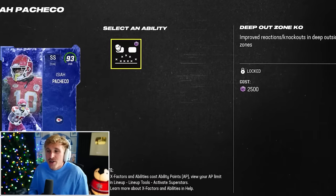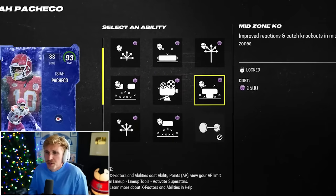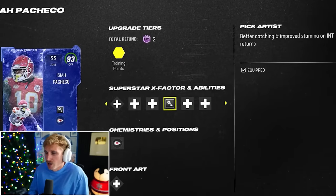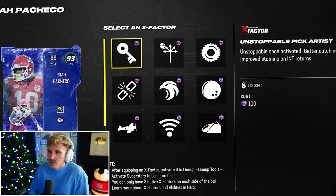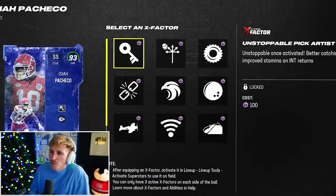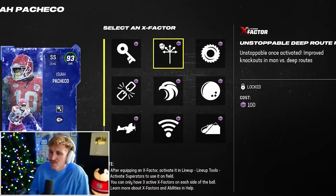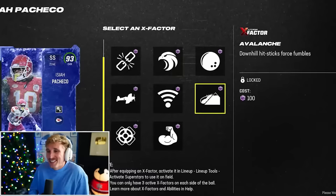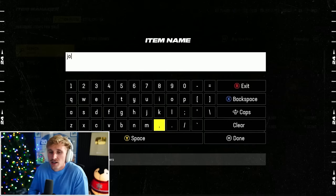We're going to get Isaiah Pacheco here. He has deep out zone KO, but I'm not going to use that because I'm going to user him. I think the only thing I'd take is Pick Artist — just to get that improved stamina on the interception return. He has unstoppable Pick Artist and unstoppable deep route KO, so improved knockouts and man versus deep routes is kind of sick. I'm actually going to give him Avalanche because I'm going to use him as my user.